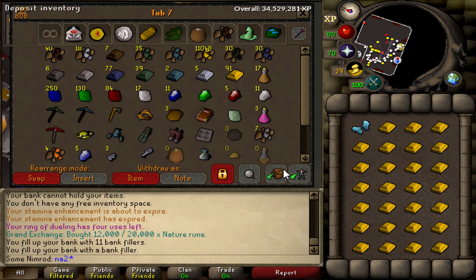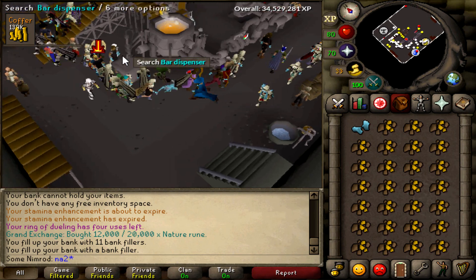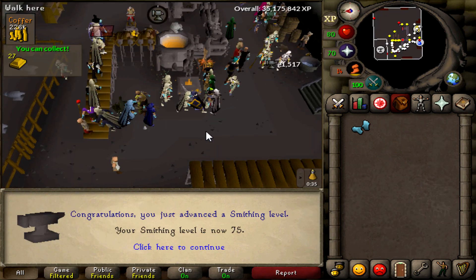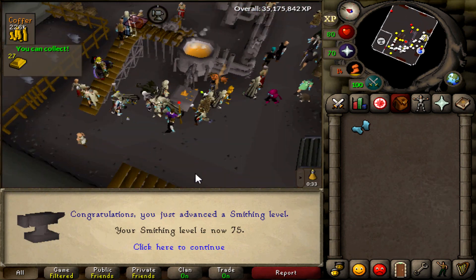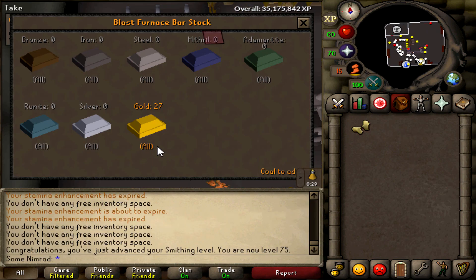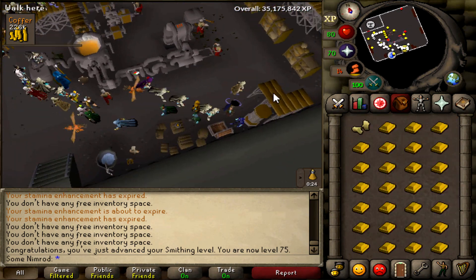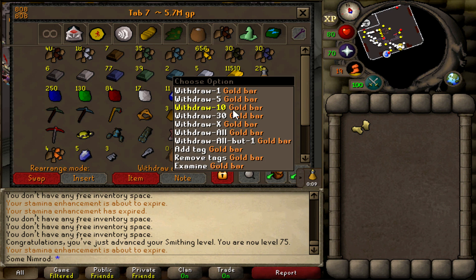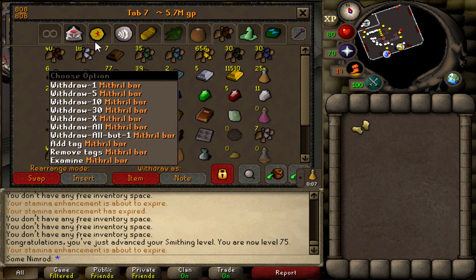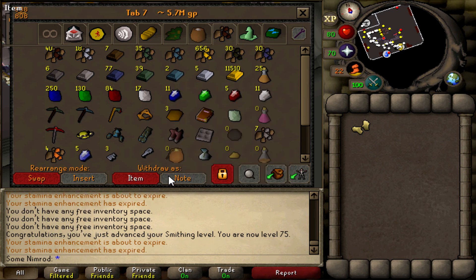Only need 600-something thousand experience away, so we should be able to do this today instead of tomorrow if I did the profit method. 75 smithing is done! I'm so glad I actually switched to gold — I enjoy it a bit better. Granted, I'm losing money and opportunity cost. To make gold bars worth it over Mithril bars, I'd need to be making 1.5 mil an hour to cover that opportunity cost, so it would have been more efficient to do Mithril bars. But at least we're done.